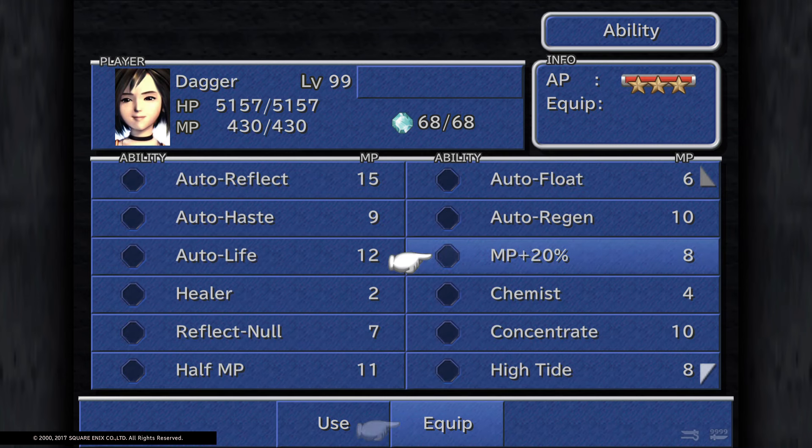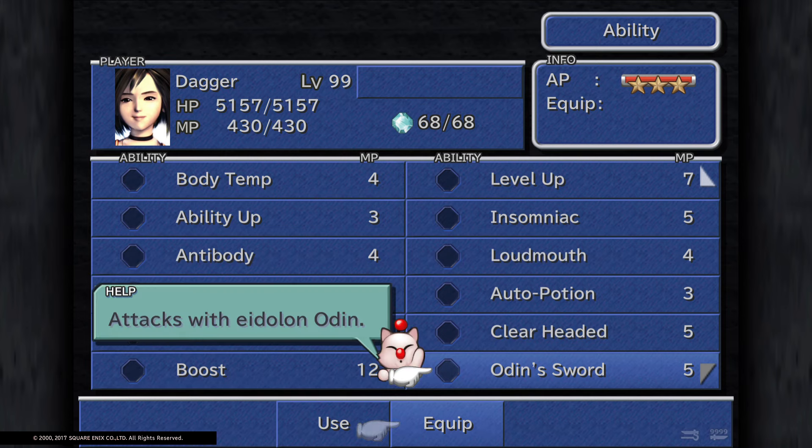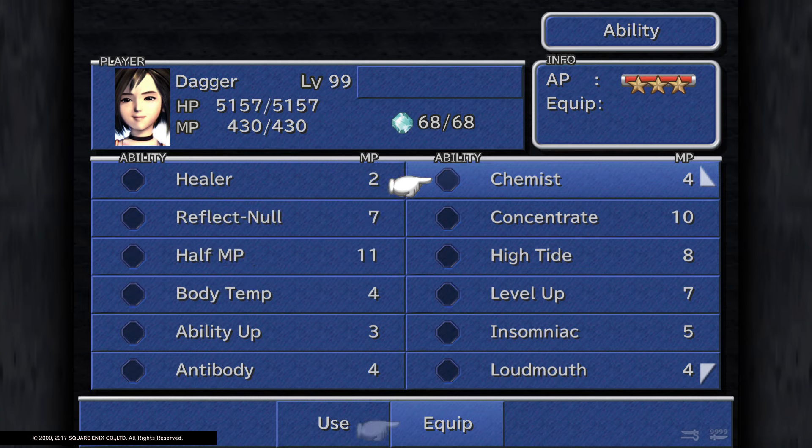For auto abilities, they share the same ones except Dagger has Chemist, which Eiko can never learn, and also Wooden Sword, which Eiko can never learn. Wooden Sword gives a chance for Dagger to cast Death on her attacks. Chemist doubles the potency of additional items, so she can be a good healer with items as well as magic.